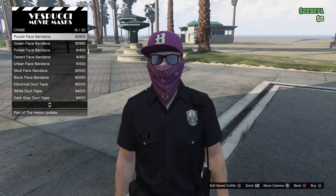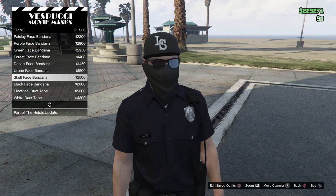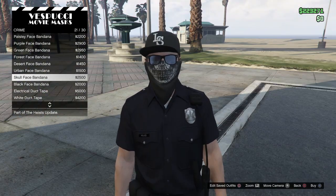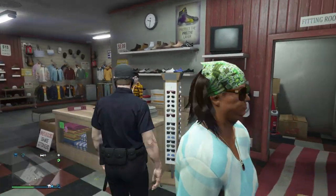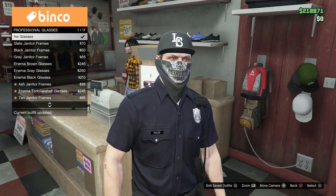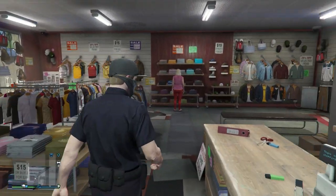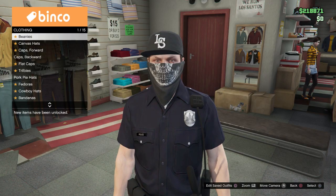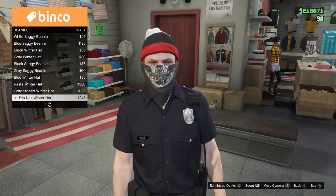The final one is more of a tip: when you purchase a bandana from the mask store, it automatically comes with a pair of glasses and a hat. What you can do is go to your nearest clothing store and remove the glasses and hat to wear the bandana by itself, or pair it with any other hat. Some of you may not have known this was possible and thought it only came as a set — so I wanted to throw that in as a quick tip.